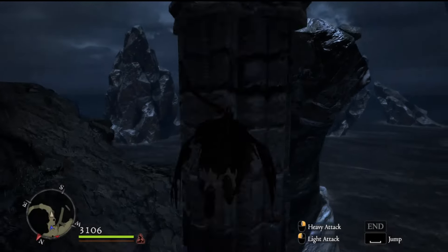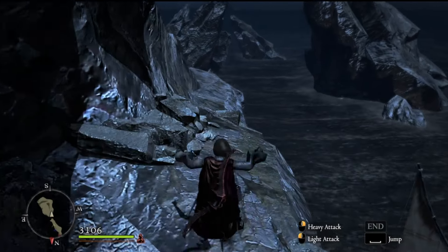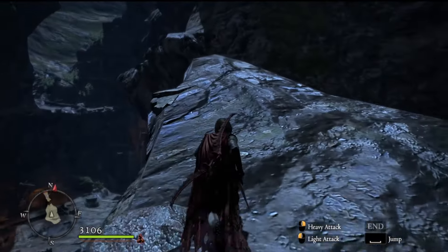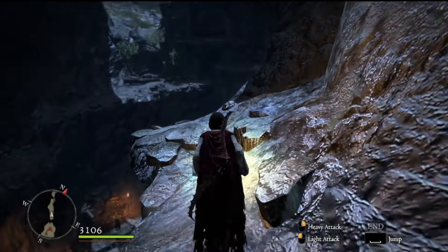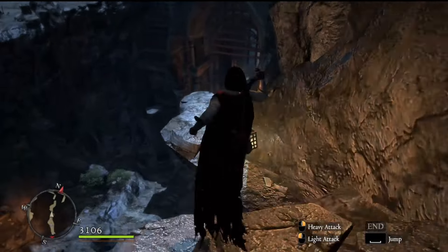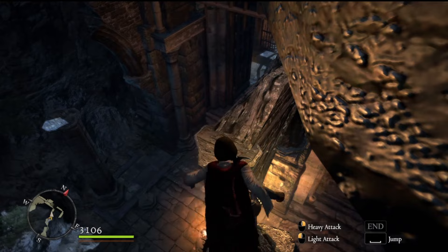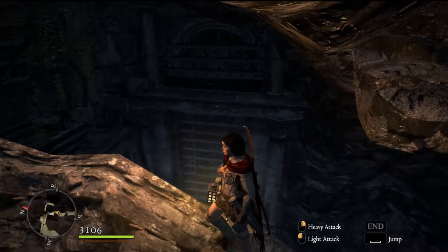As far as the macabre sculptures go, you've got to run around up here carefully. There will be one right here — I already got it, like I said. You've got to run up here, jump over this ledge, come around carefully. I missed this one the first time, but don't try to jump to it. If you just kind of come off the edge, you'll land. And the other macabre sculpture is right here on this landing.